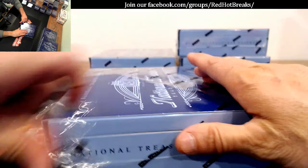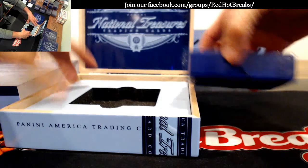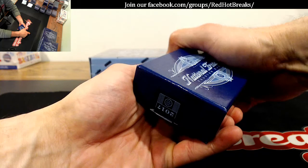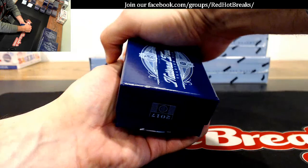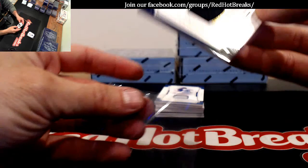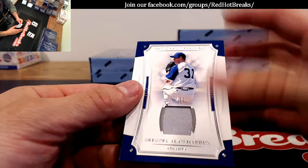Box 1 — what do you got in this one, DJ? You got the raise again, huh, a little different route tonight. Number 225, Paquito Francisco Lindor, 4 of 25 for the Indians. And Greg Allen Maddox, 92 of 99 for the Atlanta Braves.